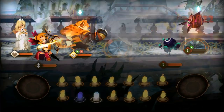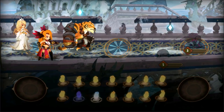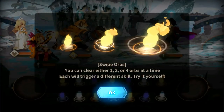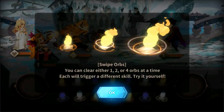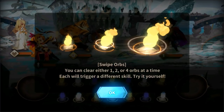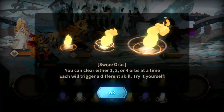An archer. She did enough. What the hell is that? I think one of them self-destructed. Well, this is interesting. Apparently you can clear either a single orb, two orbs, or four orbs, and depending on how many orbs, it'll trigger a different skill. Presumably, the more orbs you clear, the stronger the skill.